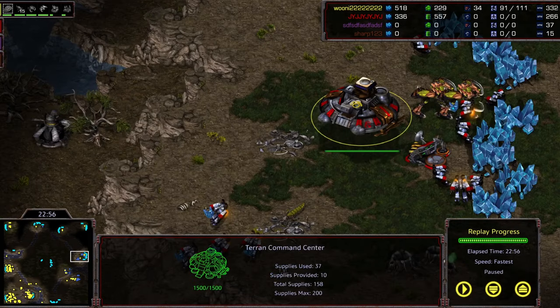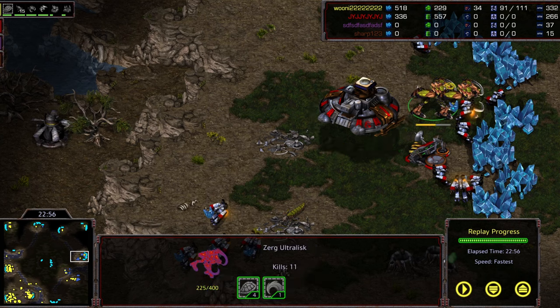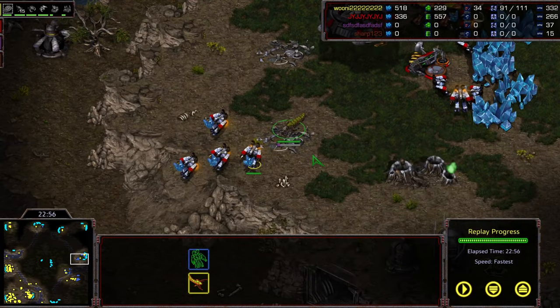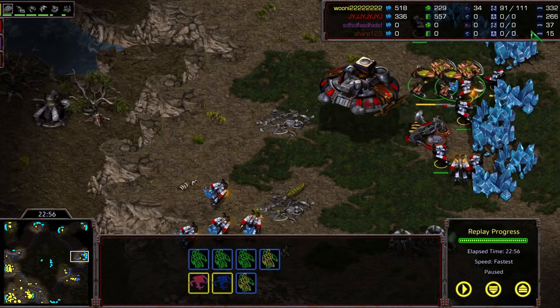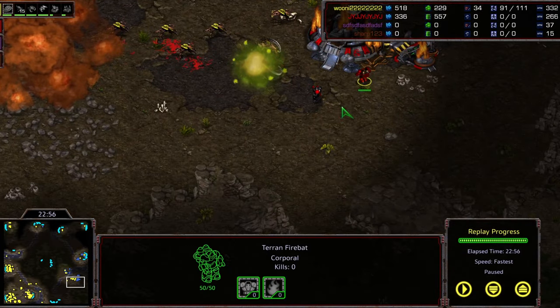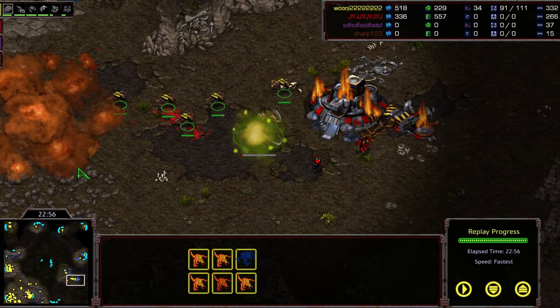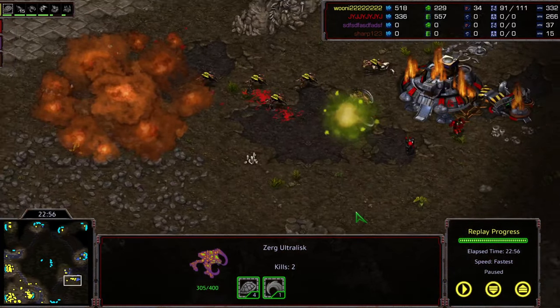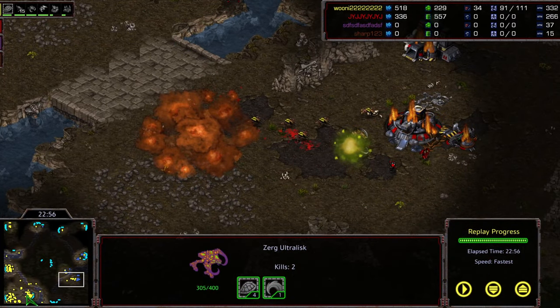With both ultras sitting at 10 kills each, GG is called - JYJ taps out. What an insane finish to this final game. Queen barely takes it away for his squad. Unfortunately we won't have an ace match, no final best-of-seven. Team Zerg takes it away - a crying shame because this was a really fun series. I would have loved to see more games between these two squads, but JYJ just wasn't quite able to make it happen.